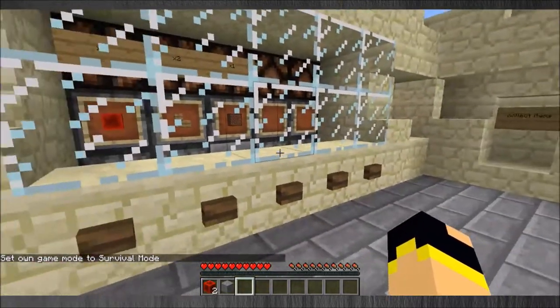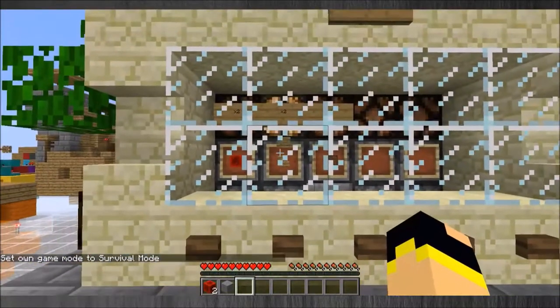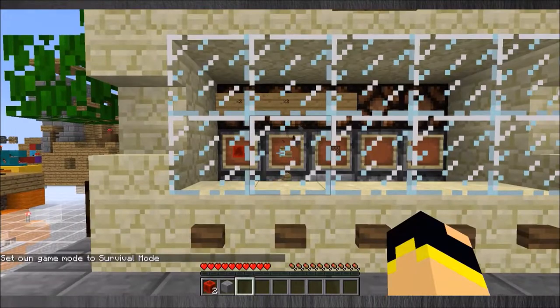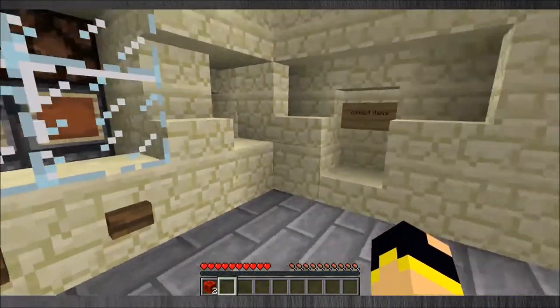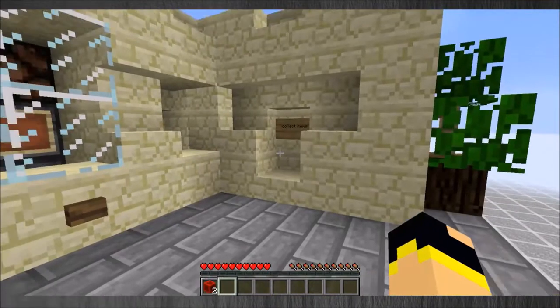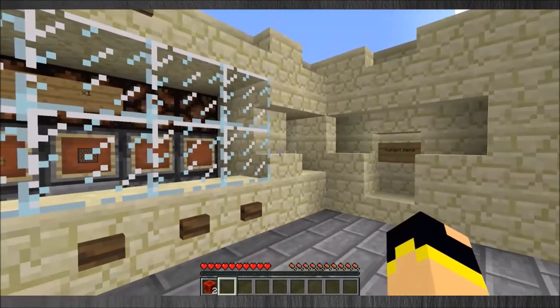If we don't have an ingot and we pick an item, so we pick two of these wooden stairs and we go to deposit something that's not an iron ingot, it will not give us the item. So let's take a look at how this is made.